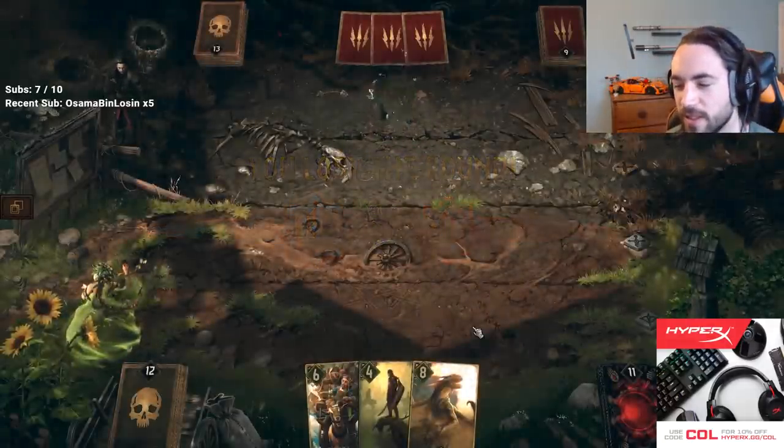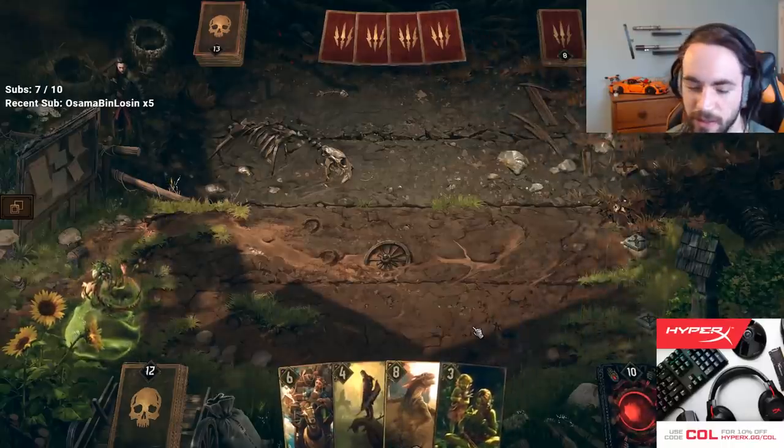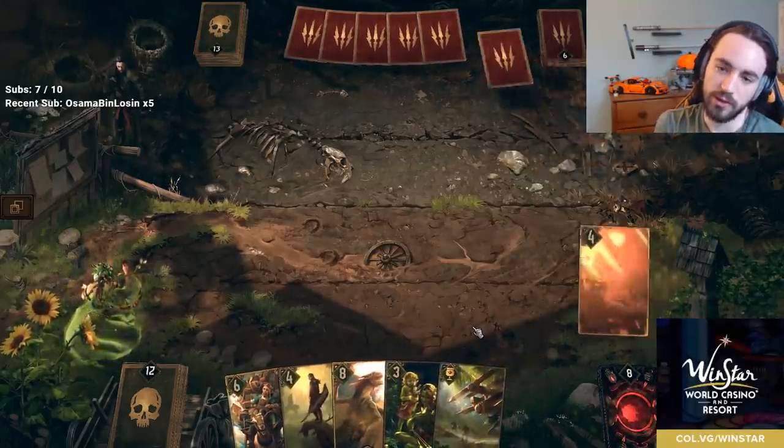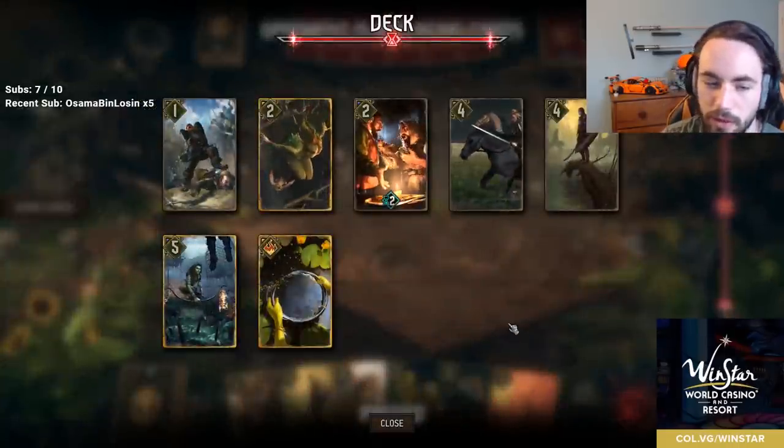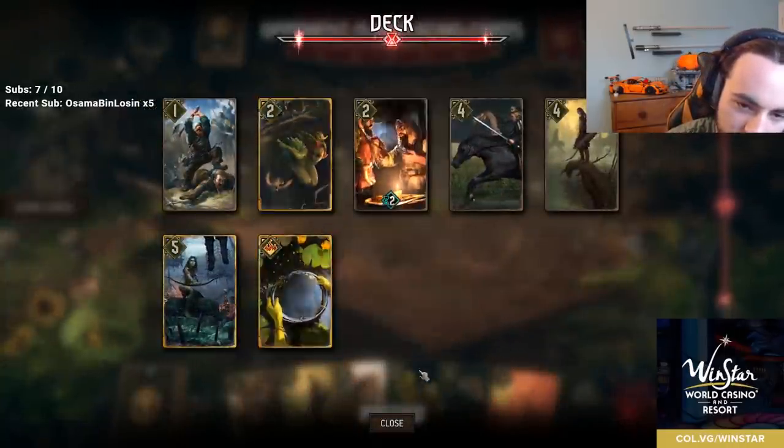Any seasonal deck list ideas? Yeah, Scoia'tael Ethne deck is super strong. I think Crushing is too slow — do I mulligan? No, we're just hitting this.